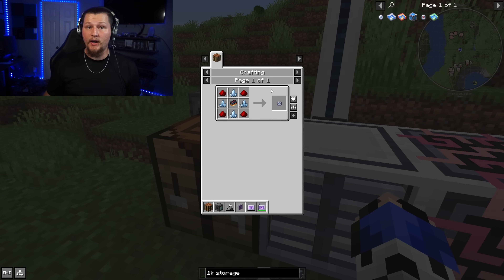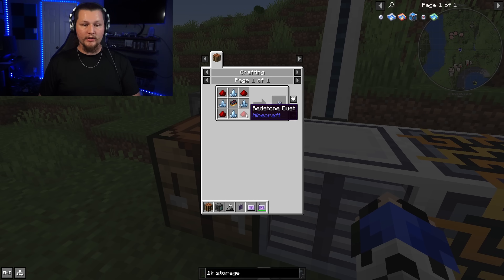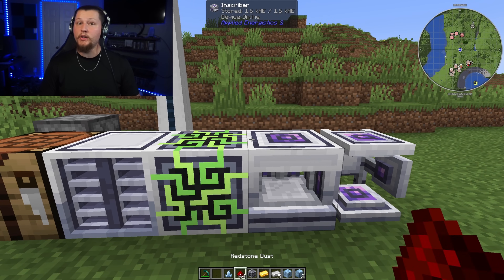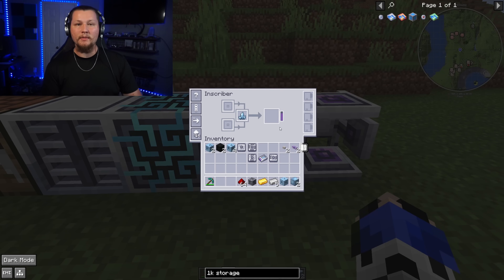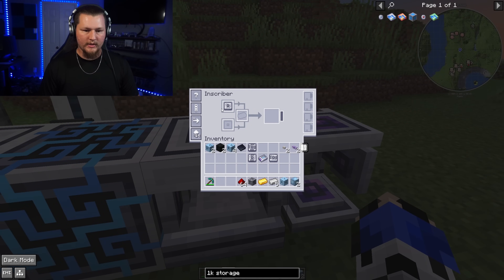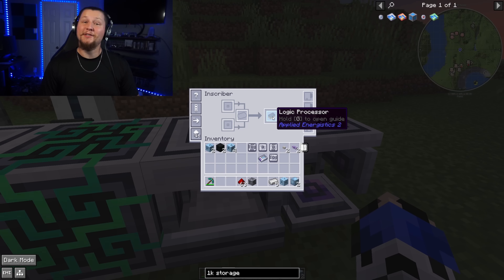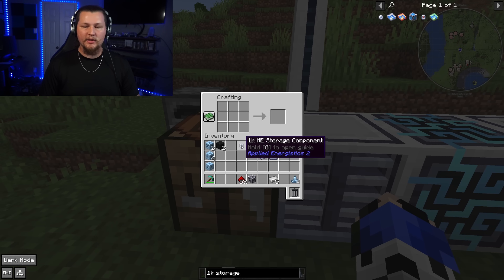The first storage drive to craft is a 1k storage drive, which takes a logic processor, four certus quartz crystals, and four redstone dust. The logic processor is made exactly like an engineering processor, but you use the logic press instead of the engineering press, and a gold ingot instead of a diamond. If you run out of certus quartz dust, you can put certus quartz crystals into the inscriber to grind them into dust. Put silicon in with the silicon press, then your gold ingot with the logic press, then combine the printed logic circuit, silicon, and redstone to get your logic processor.